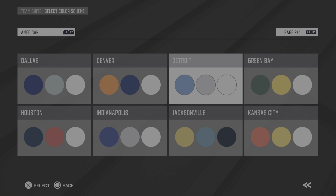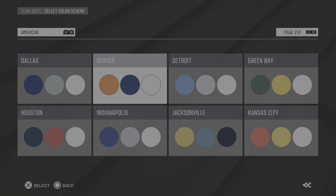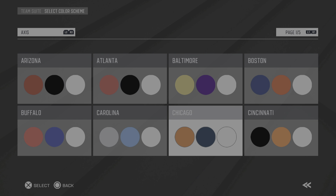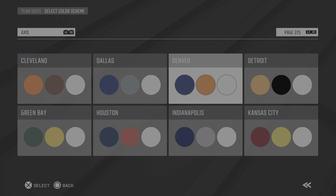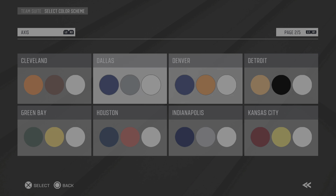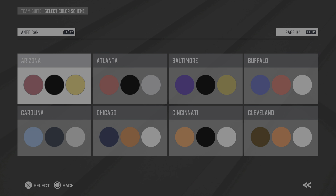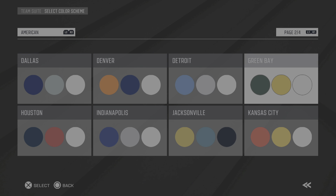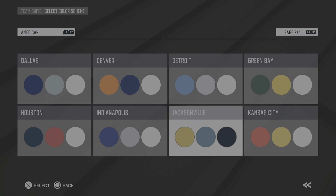Because when you do 'Access' and use those same cities, notice how Detroit is those colors right there — the same as the Detroit Lions. If I go to 'Access' and then go to different pages, look at Detroit: all of a sudden I have this color that's not consistent with the NFL. But if I go to 'American'...